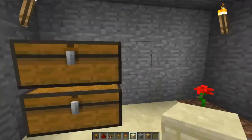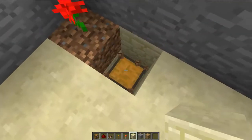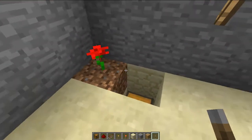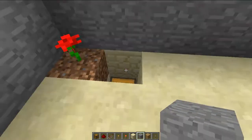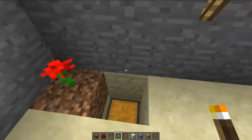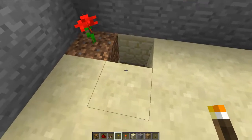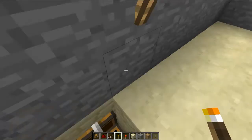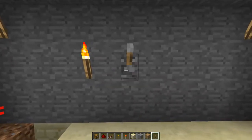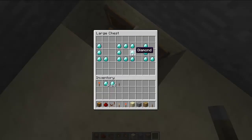So you want to access your diamonds, so get through this. Get your lever, and I made a couple markers. This right here, you can just have another piece of dirt there. You can break the dirt, get to this chest, get your lever, and this torch is also a marker. You can just put this to the right of your torch, and boom — now you can access your diamonds.